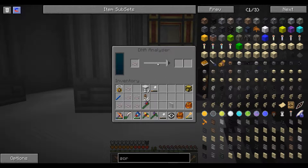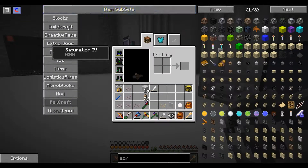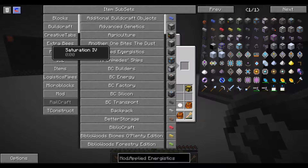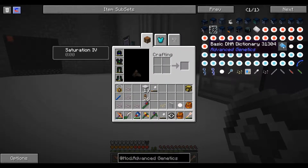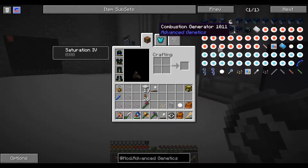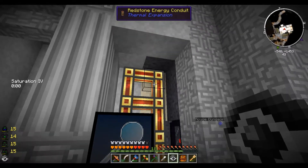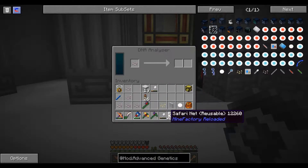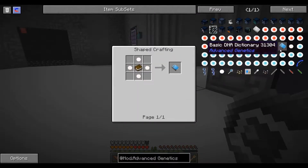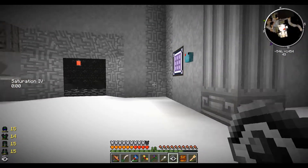All right, so the next thing we have to make - let's just get advanced genetics up here. We have to make a dictionary because every single one of these machines takes a dictionary. We don't have to worry about these generators because we're using redstone energy conduits. Let's go ahead and get another one in here. The dictionary takes four of these and a book.